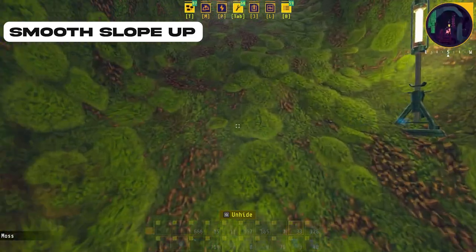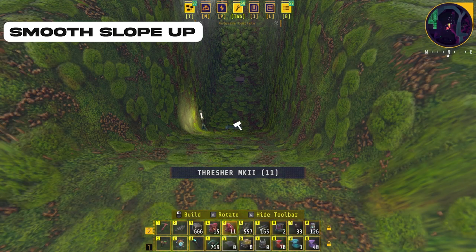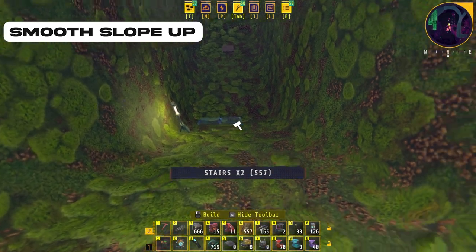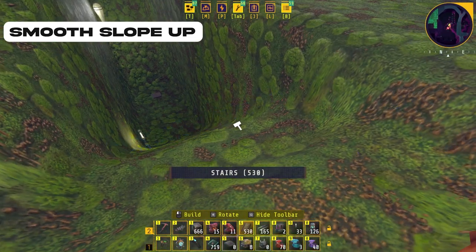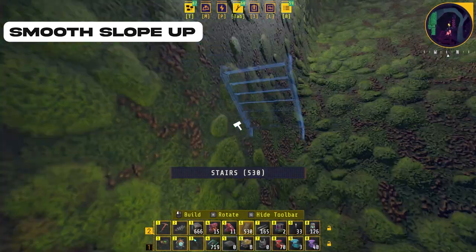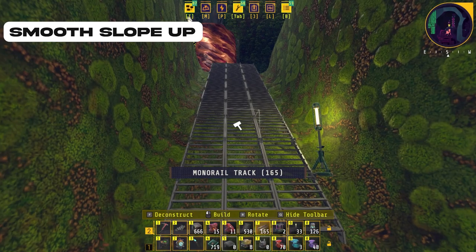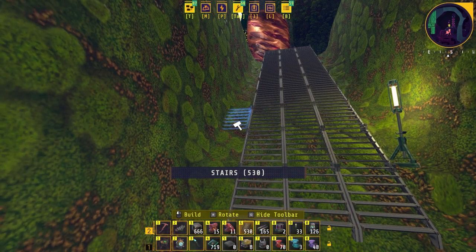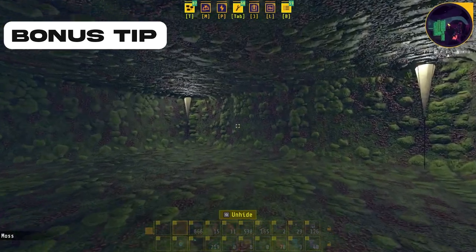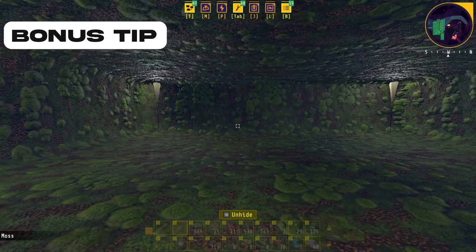None of the horrible jankiness. The reason why I like taking the extra time to do them like this is for things like stairs — they work really well on here, and it does look kind of nice having them like that. It also works well for the monorail tracks, just makes it look a little bit more aesthetically pleasing.